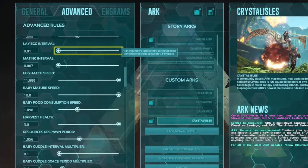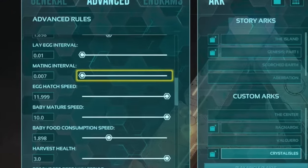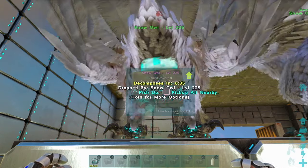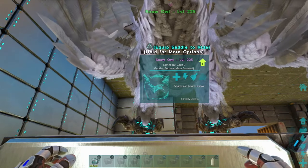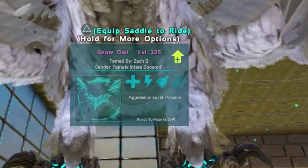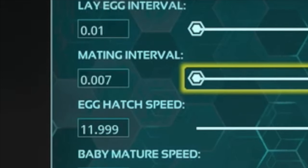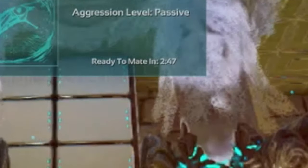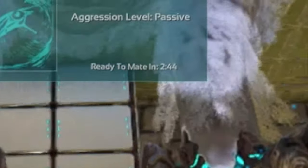The first setting that has to do with breeding is going to be the mating interval setting. Adjusting this setting means you're adjusting the time in between each round of breeding — the lower the number, the lower the amount of time in between each round of mating. I like to keep my setting at 0.007, and this basically gives me just a couple minutes in between each round of mating, as you can see here.